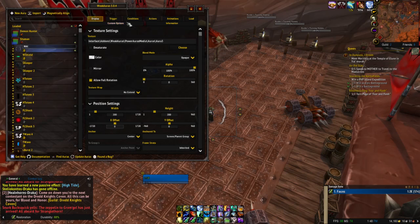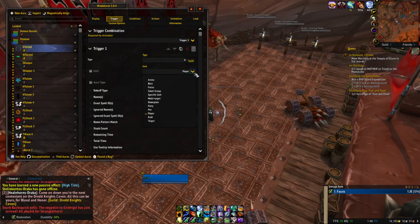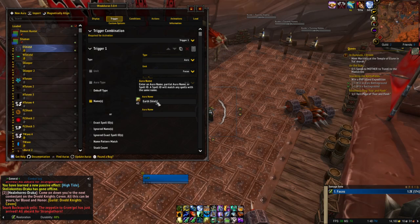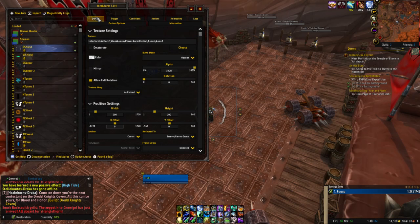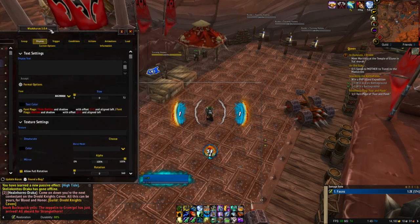So — shaman, aura, texture, load, not in combat, restoration. Trigger, aura, focus, buff, main — perfect. Earth Shield. Display. That's all elemental. That is restoration. I think the totem is the only part that's restoration.